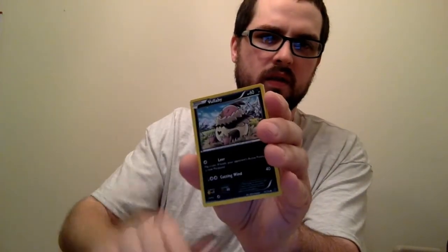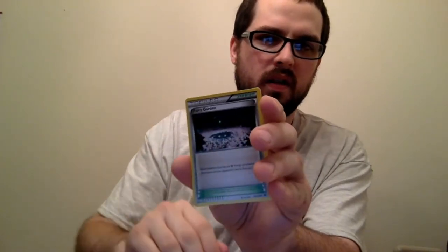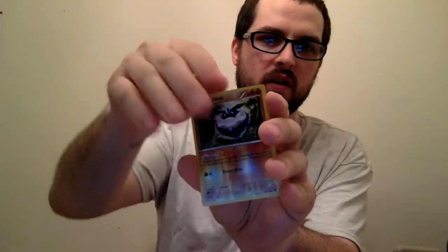Seel, Larvitar, Jigglypuff, Buneary, Fairy Garden — nice — Braixen, Scorched Earth, Reverse Carbink, and another Moltres. Not bad to start.